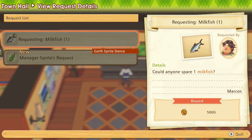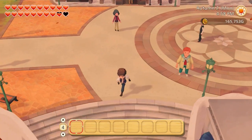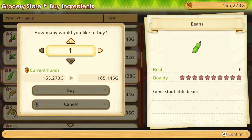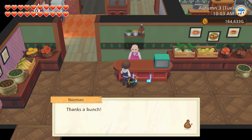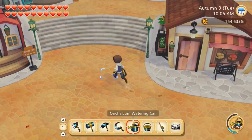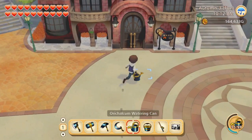Alright, let's look at these requests. This one says: I'll need some beans to put on the lookout route — please bring me one. One bean? Is the shop actually available? He sells beans, and that's because I've actually already shipped at least one, I believe. I'm just gonna buy like five of them. It's actually the next day now — the store is closed on Mondays. Just my luck, of course.